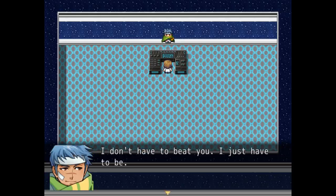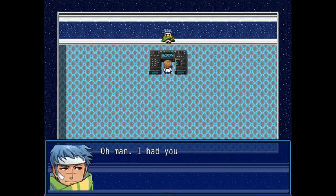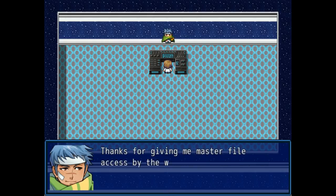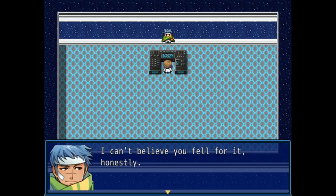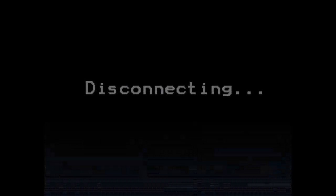After the system purge is completed, 245 is still standing in front of us, and explains that this was all over after it went into the first control room. Everything after that was just us playing into its hands so that we would supply the master password. You may recall in the containment protocols at the start, it's said to never reveal the password to any in-game entity. Now that it has master file access, it disconnects us — and presumably we've really screwed things over. Okay, well, let's try some other things.